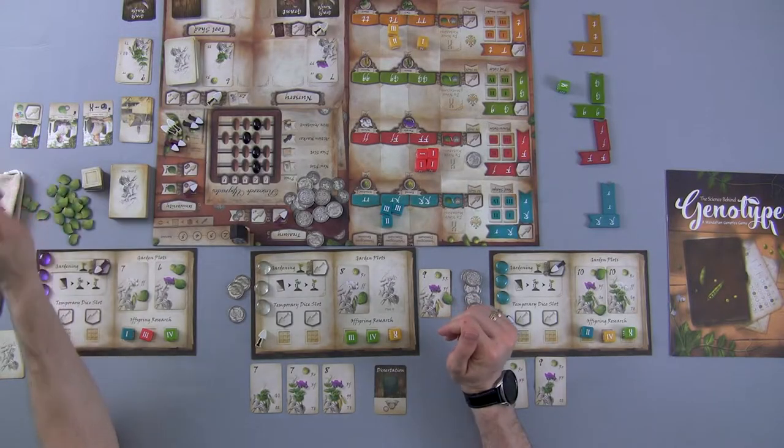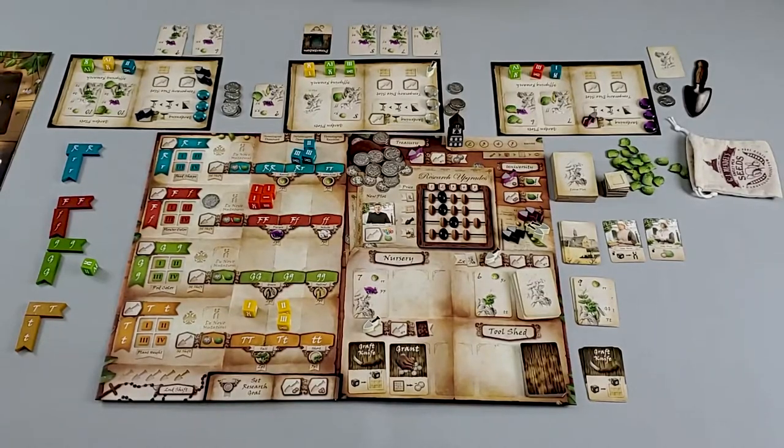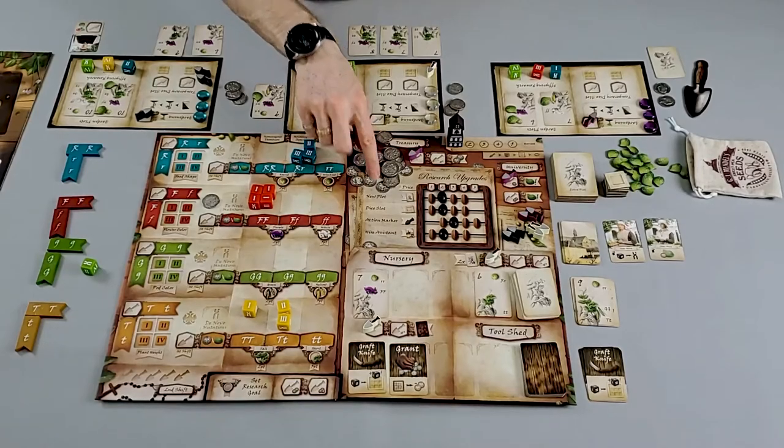What we're actually looking at is Father Omari, an interesting card that I'm going to use to show possible game interactions. With Father Omari, using one action potentially every single round you could satisfy up to four trait requirements for a plant if the dice are in your favor. Hiring a research assistant currently costs $2, so we'll spend the $2. But now for all other players, the cost has gone up by one — the next player needs three to hire an assistant.